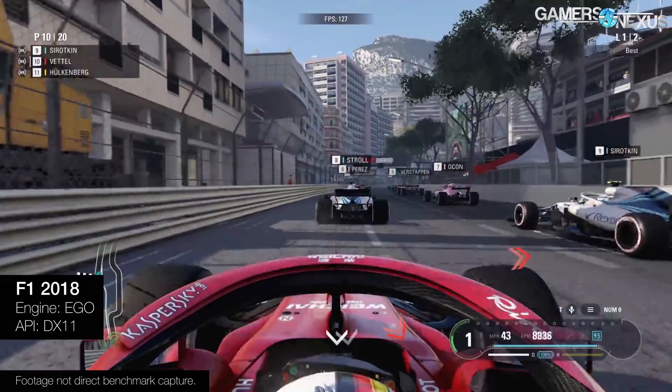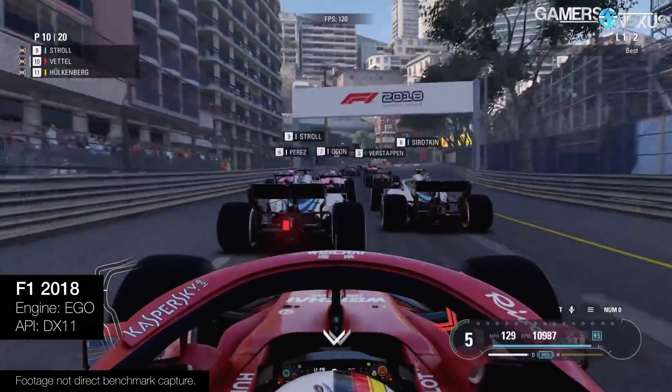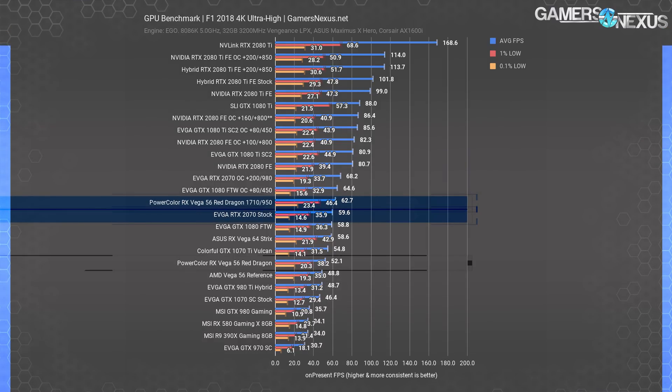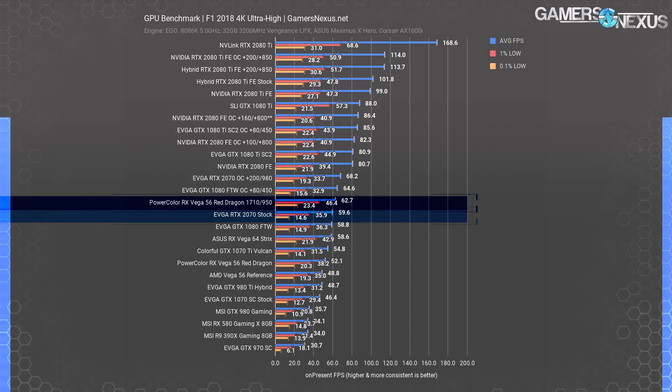F1 2018 is next. At 4K ultra high, the reference Vega 56 placed at 49 FPS average when stock, compared to the stock RTX 2070 at 60 FPS average — a lead of about 22%. The PowerColor Red Dragon model operated faster at 52 FPS average, closing the gap marginally. When overclocking PowerColor's Vega 56 card with a massive power offset of 242% and about a 1710 MHz core clock, we surpassed the RTX 2070 by about 5.2%, reaching 62.7 FPS average. That's a jump of 28.5% over the stock Vega 56 reference card, or 20% over the Red Dragon stock card — possible only through this mod. For perspective, the Vega 64 card performs at around 59 FPS average when left to stock settings.